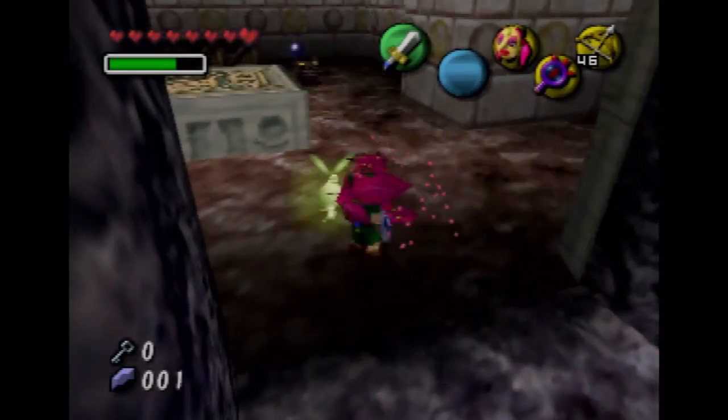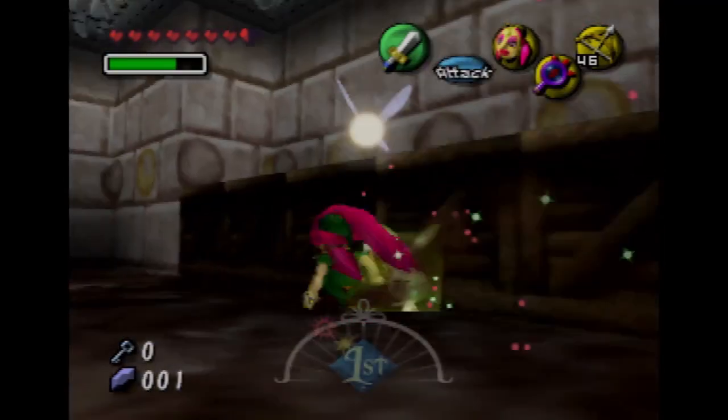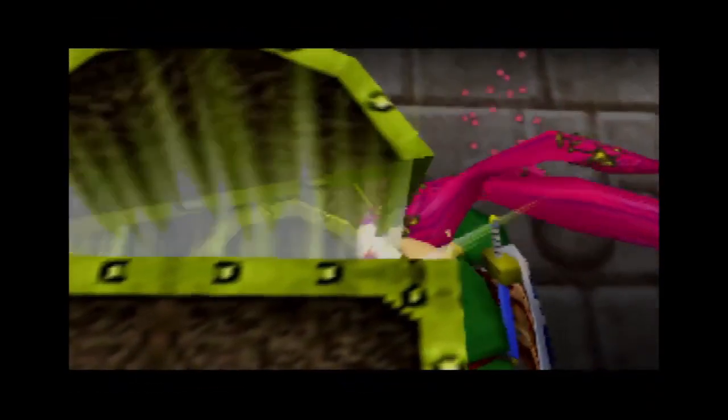We already got two stray fairies. When we enter this room right here, a stray fairy's going to come if we enter with the Goron Mask. We're going to take intentional damage.